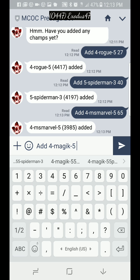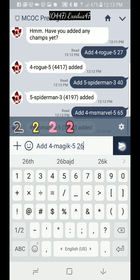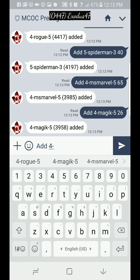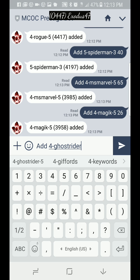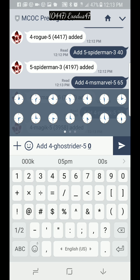Magik is rank five as well and her signature level is 26. Now add four-star Ghost Rider. This is a perfect example — he's rank five but his signature is zero, meaning he's unduped. You put zero if the champion is unduped.